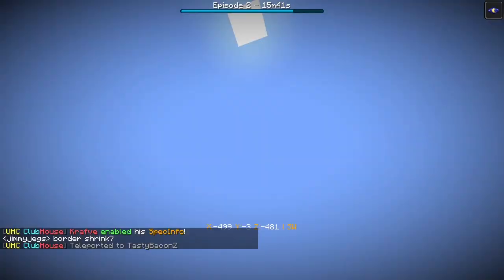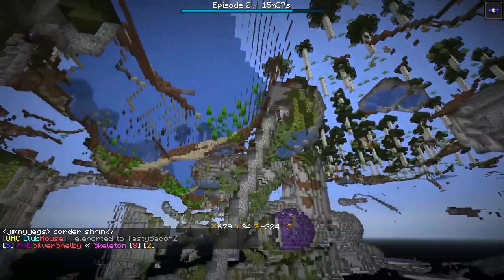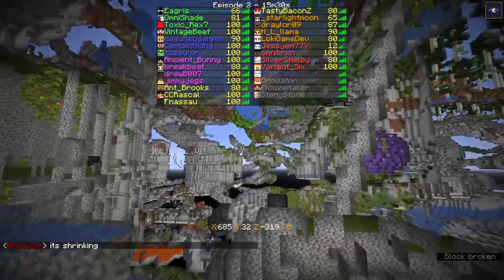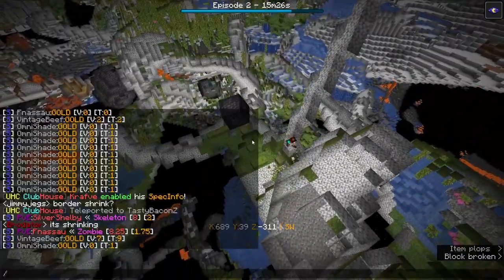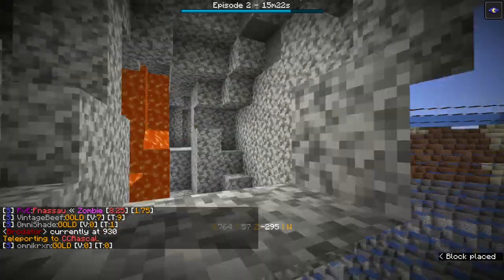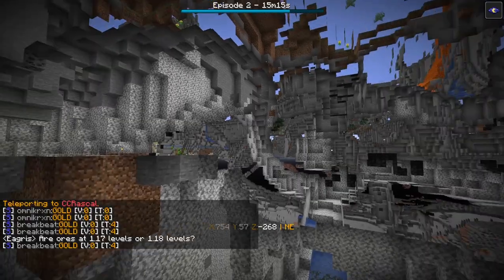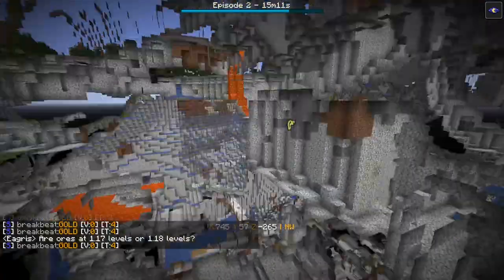Random TP to see what another person is up to — we've got Tasty Bacon currently mining a staircase to find a cave, with Ant Brooks right behind. CC Rascal is also trying to find a cave, decently close to the other two.